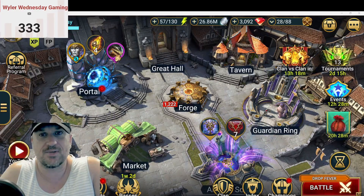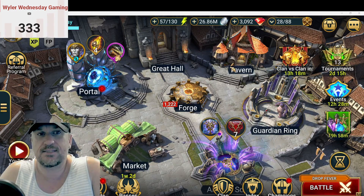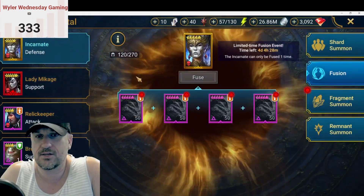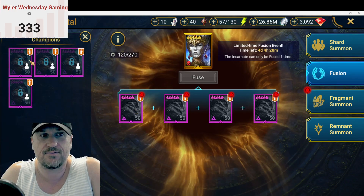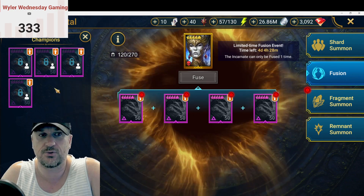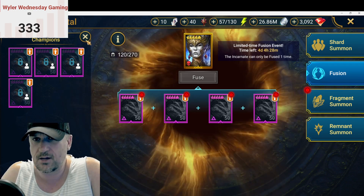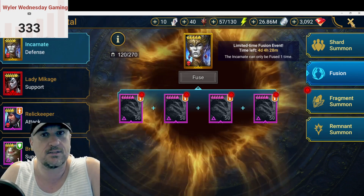What's up guys, Weather Wednesday coming at you with another Raid Shadow Legends video. Today we are nearing the end of the incarnate fusion — as you can see I have all four epics ready to fuse: 1, 2, 3, 4, all level 50. If you're not there, you should be winding up very soon.